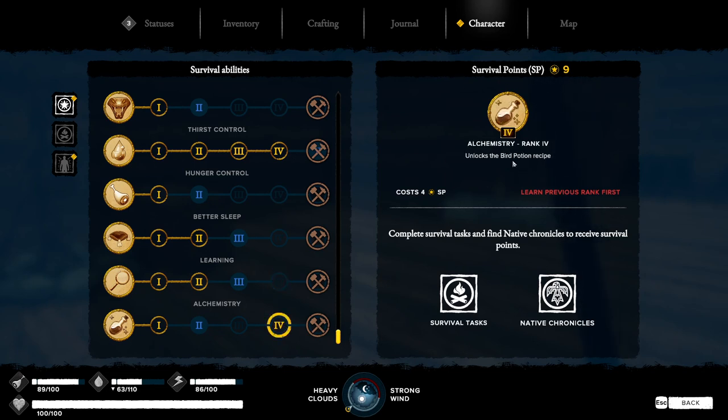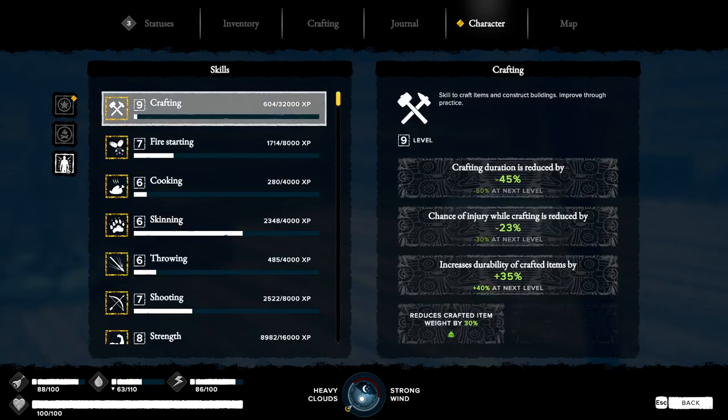In alchemy you can make the bird potion, which isn't really that great. If your stats are over 6 you're not going to get any perk points for leveling them up, which is unfortunate for older players. But for newer players it's great since you have 16 skills giving 16 perk points, and you buy the learning perk for 10 and get 16 back eventually.